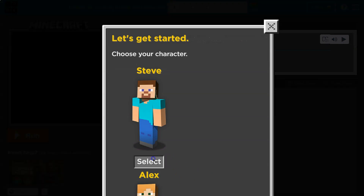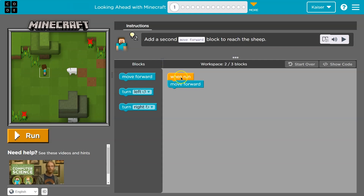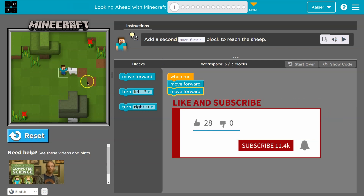This is code.org and I'm Steve. Add a second move forward block to reach the sheep. We got two blocks on our screen, I need to add one move forward. Go Steve — yeah, sheepified!